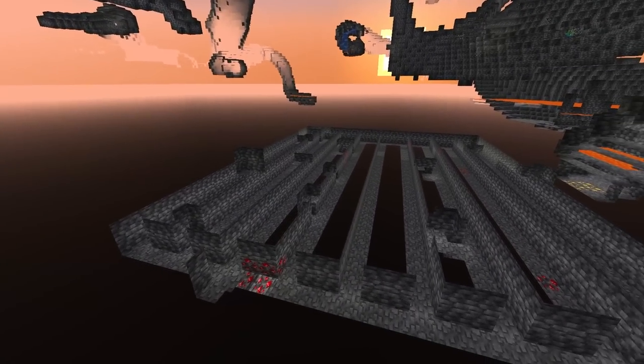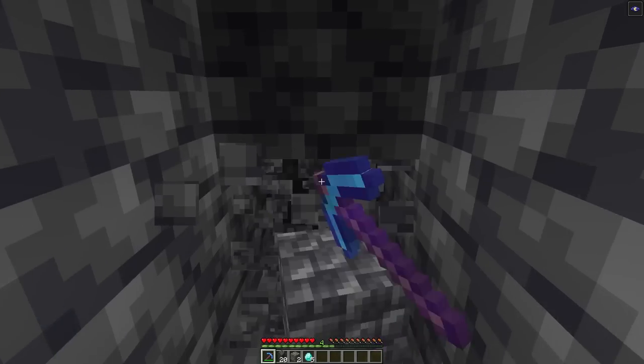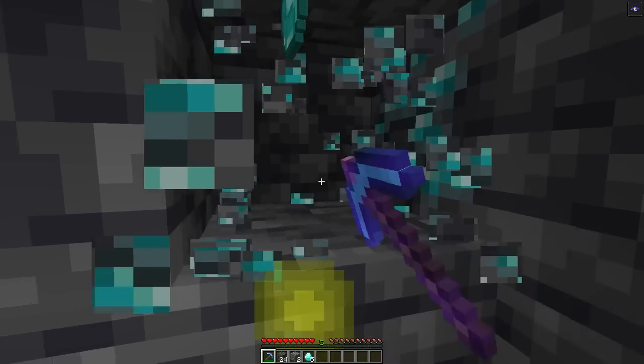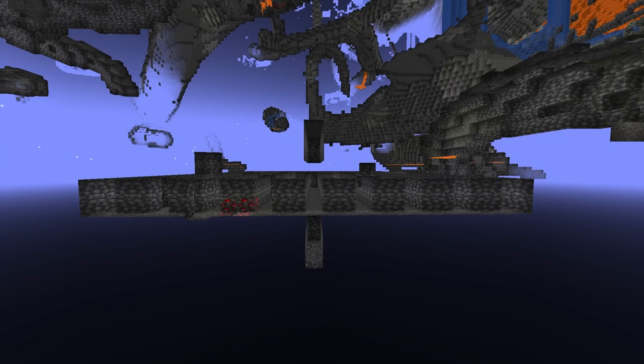As a bonus tip, you can get all the diamonds in an area if you mine in rows with a two-block gap in between each row. This makes sure that you get any diamonds heading in between your columns, and you can mine up or down to get any of the diamonds in the absolute area.